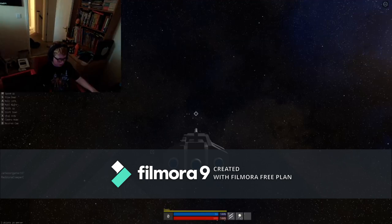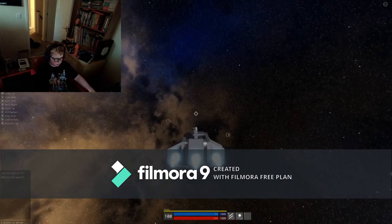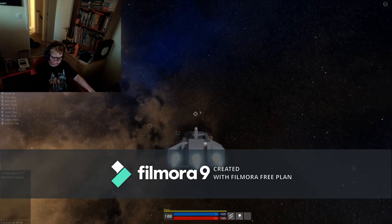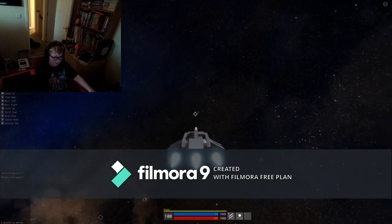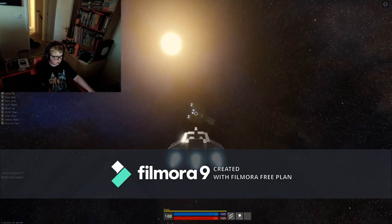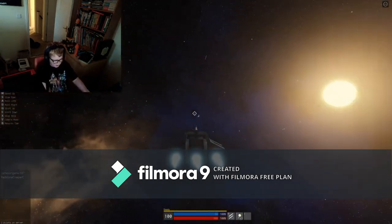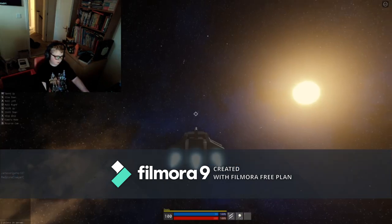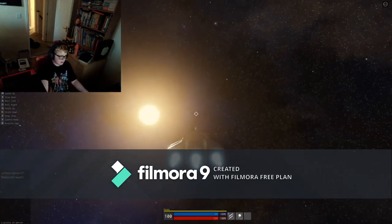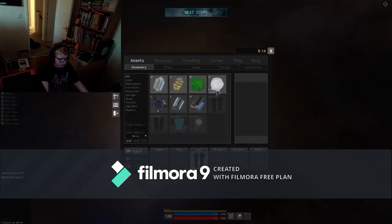This is a Starscape tutorial on how to easily find gallium. It's really easy. All you need is a mining ship if you want to be fast, a tractor beam on your mining ship, and a scanning probe. I found it earlier and got 91 gallium.